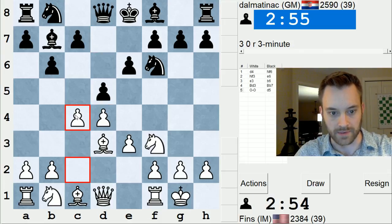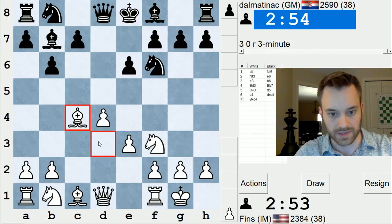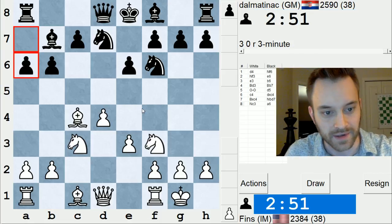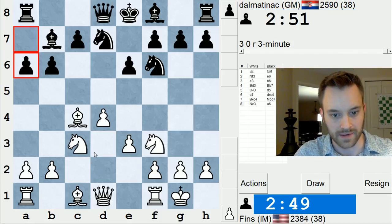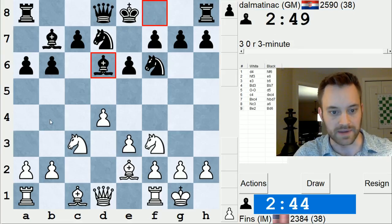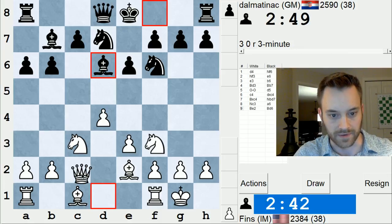I wrote an article about him once. I think his rating has fallen of late, but still plenty strong. I mean, you can just tell based on this rating and the fact that he's a Grandmaster. Okay, a6. I want to pull this bishop back. I think I'm going to put it on e2. This looks kind of passive, but he's getting ready for b5 and c5, so I feel like this is appropriate.